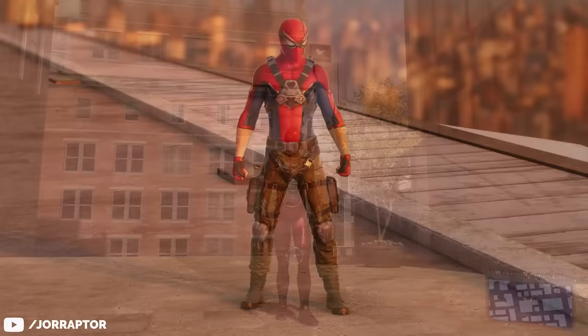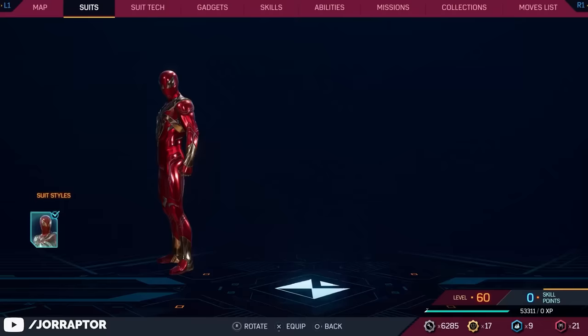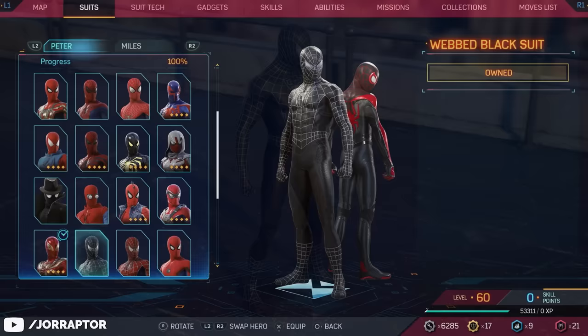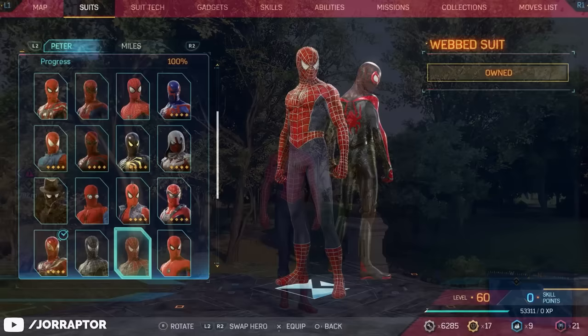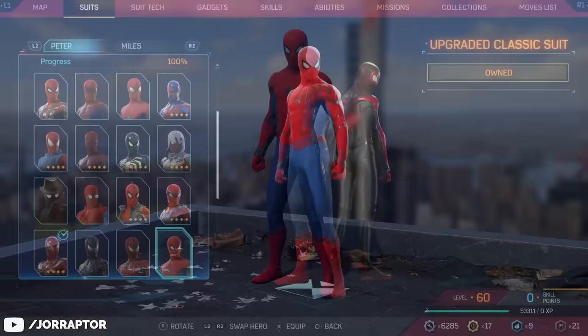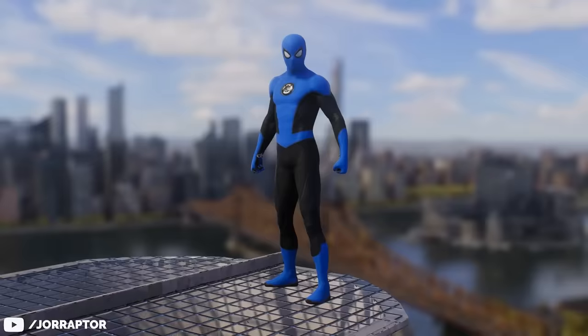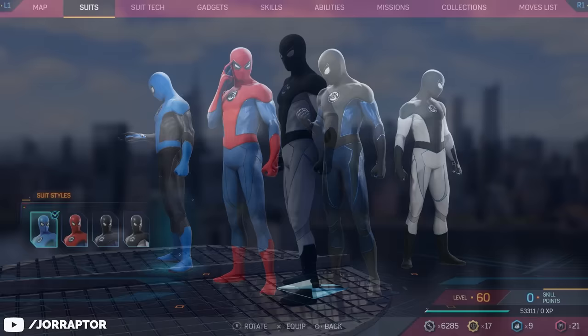At level 29 we get the returning Iron Spider armor that changes the color of the spider arms to gold — a cool touch — and there are some cool colorways for it now as well. At level 31 the Webbed Black suit from the Sam Raimi trilogy appears, from the third movie. The regular Sam Raimi Webbed suit from the previous game is also now in Spider-Man 2 at level 32. The Upgraded Classic suit from Civil War unlocks at level 35, and the New Blue suit — from when Peter joined a reformed Fantastic Four in the comics — unlocks at level 38.